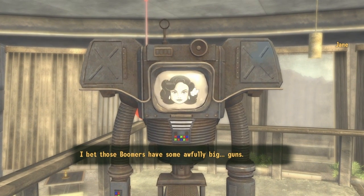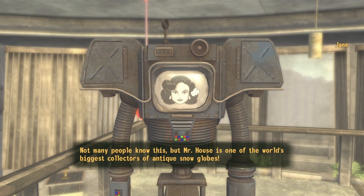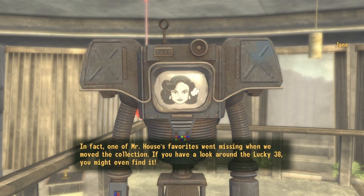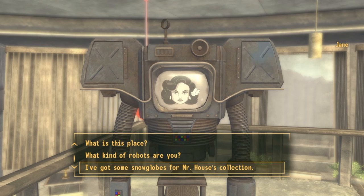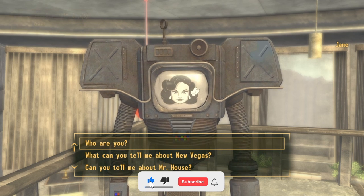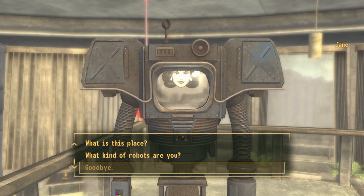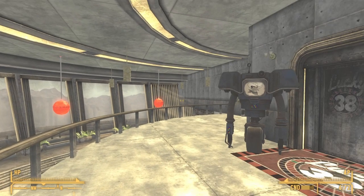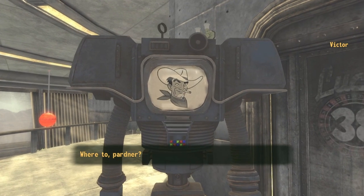Select the option 'What's with the snow globe collection?' Mr. House will mention that if you happen to find any to bring them in. Then select the option that you have some snow globes on you, and with that Jane will reward you with 14,000 bottle caps. Exit the dialogue. Even though you've given away the snow globes, you can still look at them in the presidential suite — speak to Victor and go to the presidential suite.